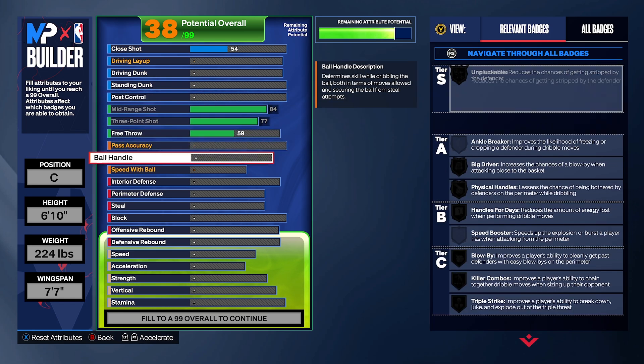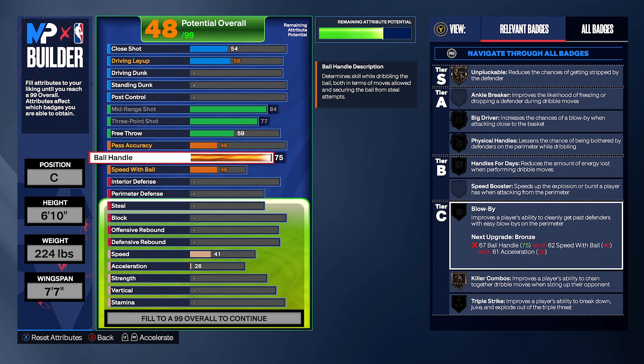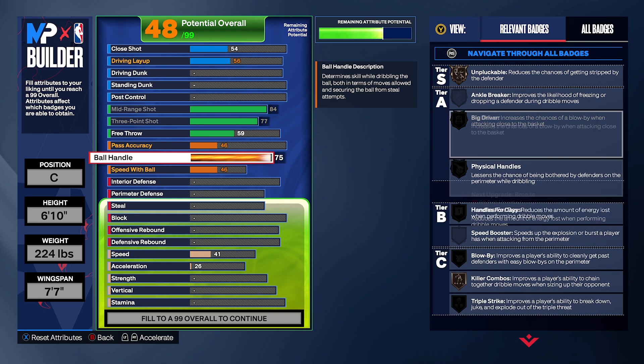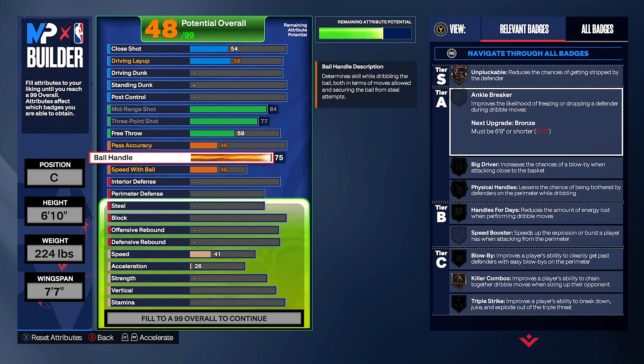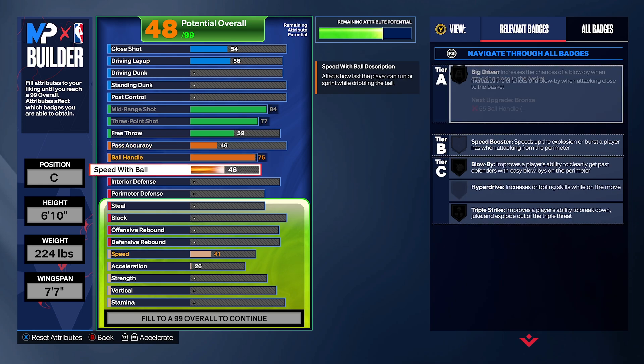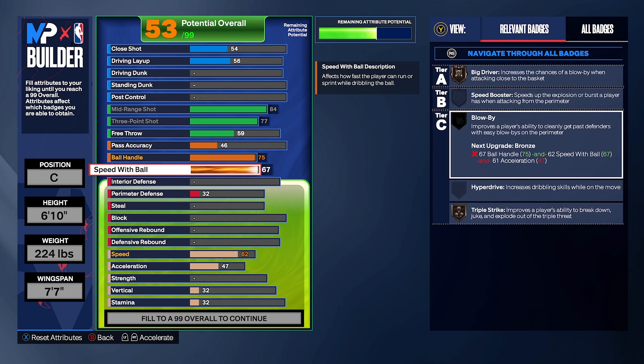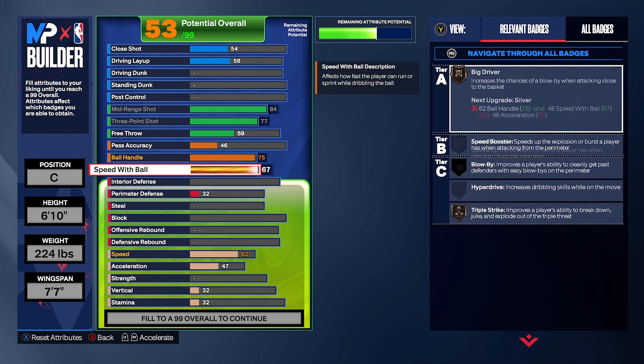Let's go to playmaking. Put ball handling at 75 — that's all you need. We're going to lock killer combos at 75. From 74 to 75 you get blow-by, physical handles, and big driver mostly on gold. Not only that, we're going to have unpluckable upgraded because we're getting post control at 86, so we'll lock unpluckable on silver. For speed with ball, put it at 67. These attributes are unlocked — blow-by is unlocked.